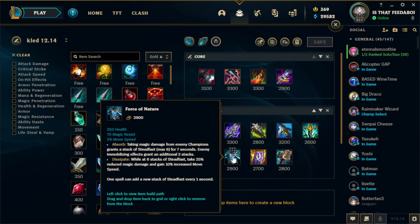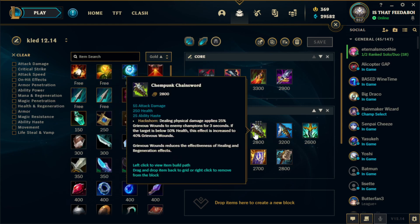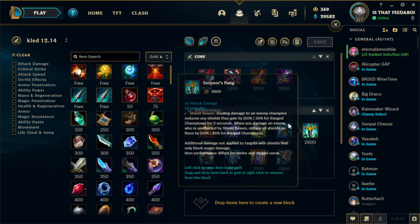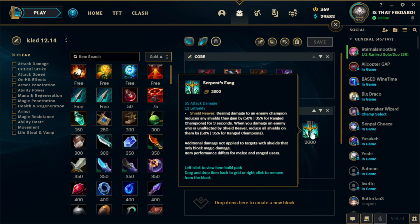For the last item it just depends — if they have a lot of AD damage I'll go Randuin's, a lot of AP I'll go Force of Nature. I've sometimes gone BORK as a fifth item for extra damage but I personally don't like BORK that much. You can also go Chemtank as a third or fourth item if they have a lot of healing — the stats are very efficient at 55 AD, 250 health, 25 haste, though it did get nerfed to 2800 gold this patch. You can also sub out Cleaver for Grudge if you want extra snowball and burst potential.